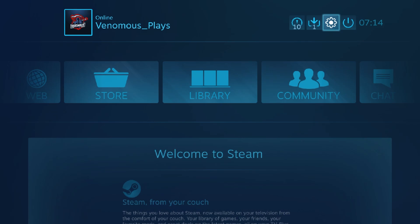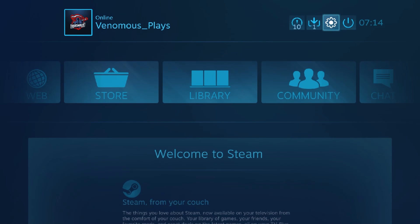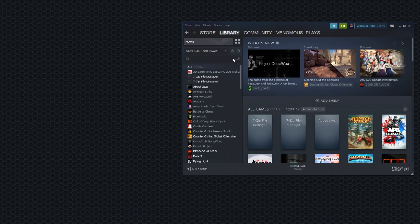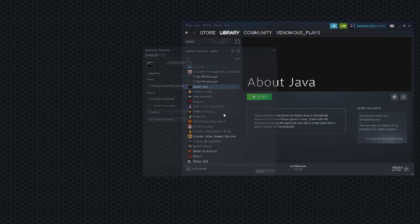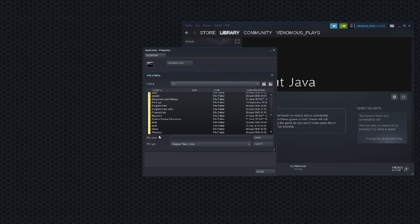Now you have to have three shortcuts, not two. So come to your library. First one, you're going to set to Command Prompt. All you've got to do is come up here, press C, then go into Windows, System32, and just literally type cmd.exe and press Open. That's the first one.